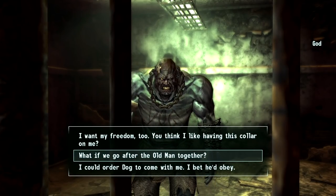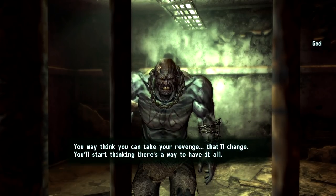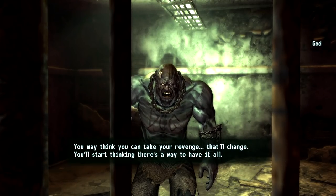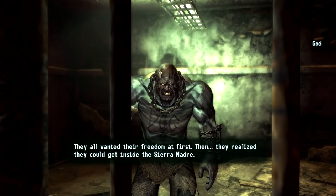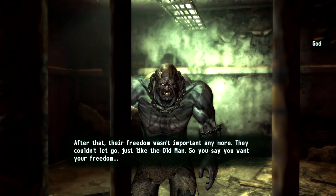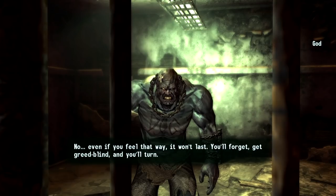'Go back to your master. Tell him I'm waiting. Dog may follow him — I won't.' 'If you don't come with me, he'll set off our collars.' 'Then I still win — I'd rather die in this cell than have Dog follow him any longer. The old man has the need to hold on — to the past, to the Madre. I'd rather be free.' 'What if we go after the old man together?' 'I don't trust you. Even if you're not working with him, you'll fall into the same trap. You'll start thinking there's a way to have it all.'